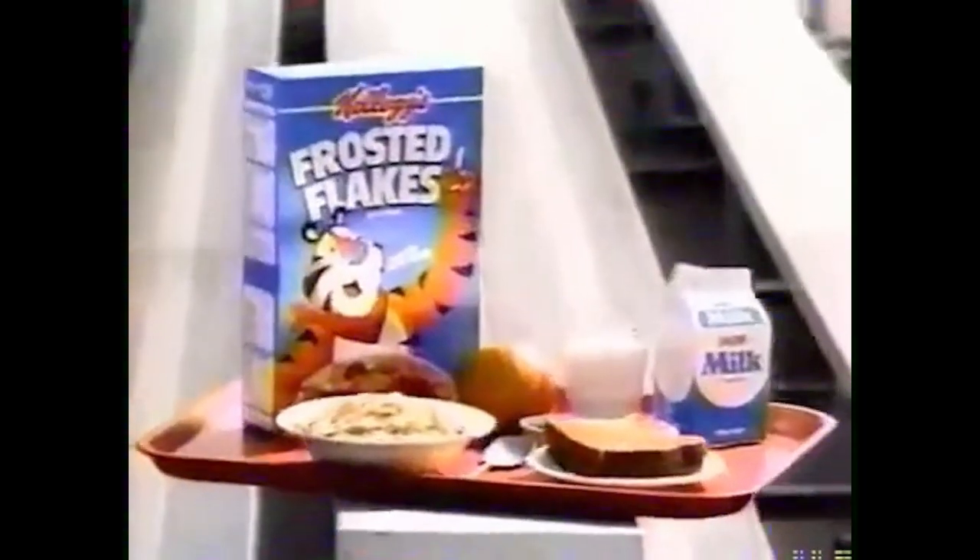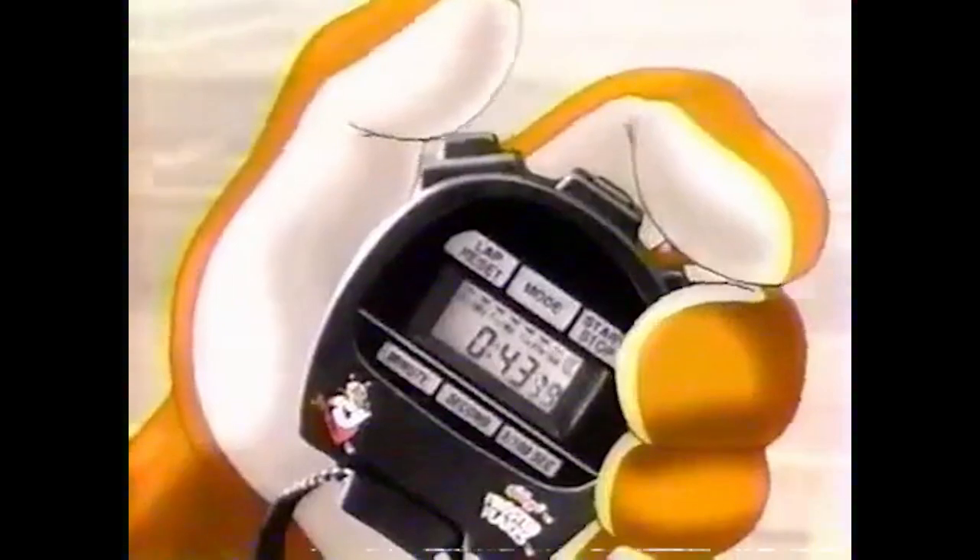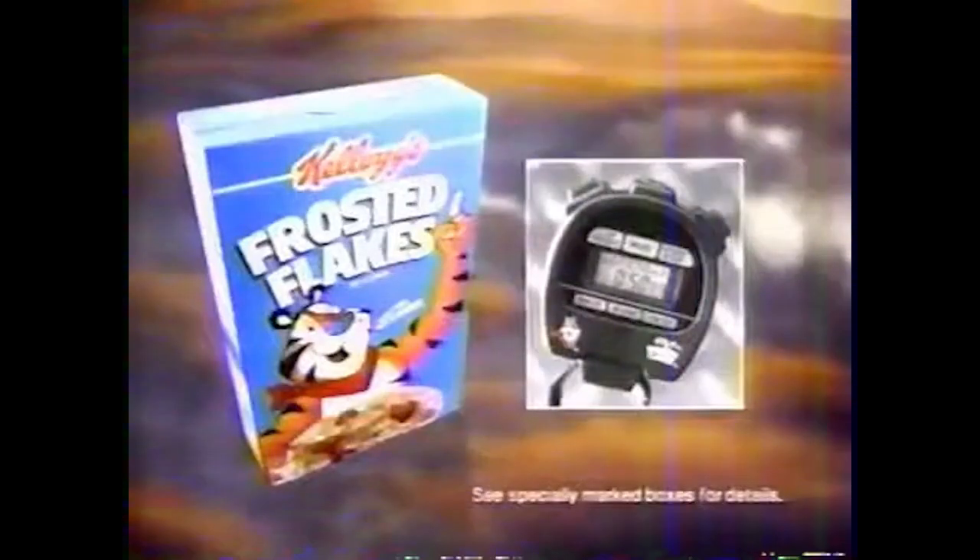Bring out the tiger. Winners practice hard and eat smart, like Kellogg's Frosted Flakes as part of this complete breakfast. They're great. Play for the court. Take it, use this kettle of Frosted Flakes. Bring out the tiger in you. Let's check your hang time. Test yourself with the Tony stopwatch. It's yours for $1.99 and one proof of purchase.